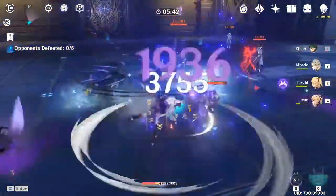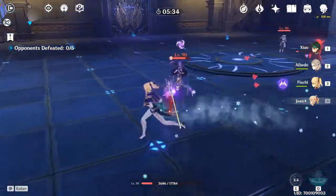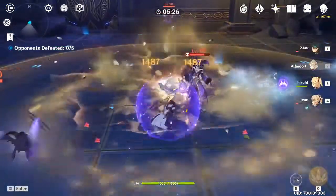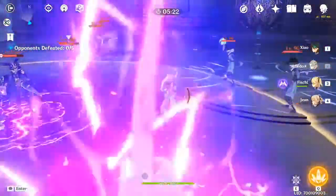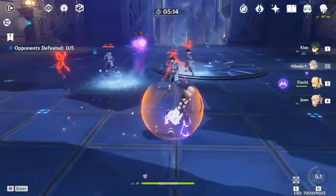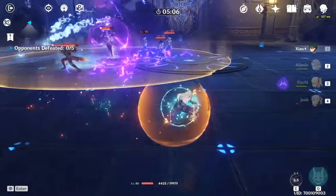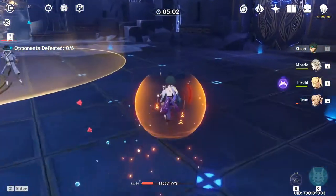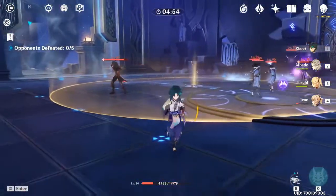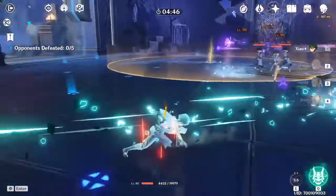The first set is the Pale Flame set, and I'm excited for this because it should be the best-in-slot set for Eula, a character I'm really excited to use. What this set does is increase physical damage bonus in a way we haven't seen before. The two-piece bonus increases physical damage by 25%, and with the four-piece you can get a 100% increase if you stack the effect twice.